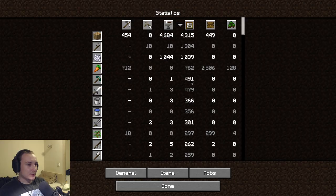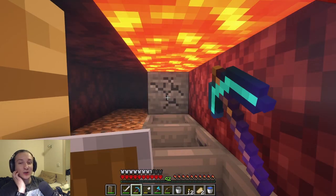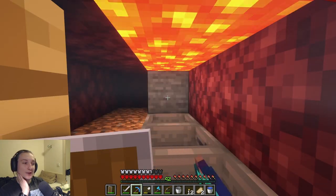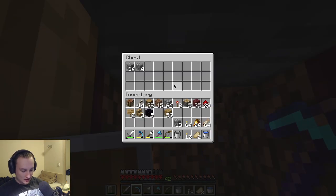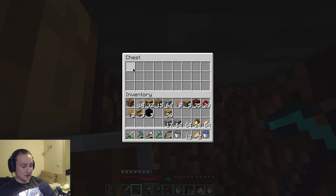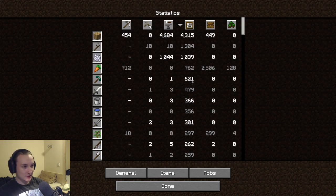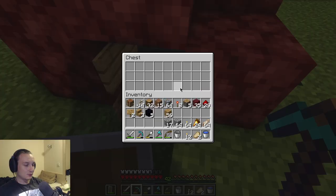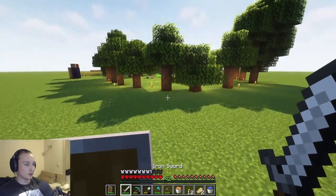Diamond pick, 491 uses. We'll just mine for a while and then compare the number of uses to how many items we actually get. So we got two items from picking it up, and another 66 items from collection — 68 items total from the collection, so that's 70 items total. In that time the pick was used 99 times, so there is a fair bit of loss.